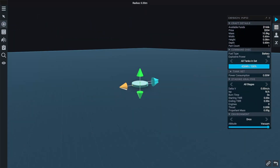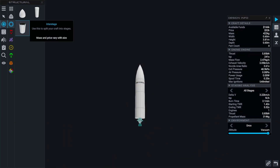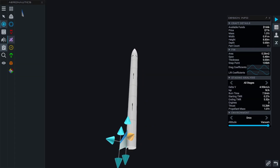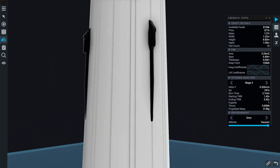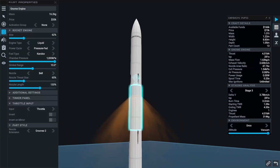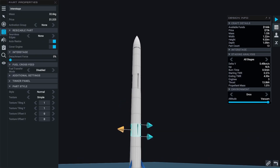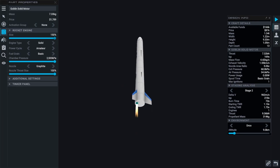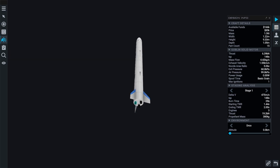Let's go with a three-stage rocket this time. We have a small vacuum-optimized liquid-fuel upper stage. We have a second stage with liquid fuel as well, optimized for approximately 10 kilometer height. And last, we have a solid-fuel first stage to lift us up to those 10 kilometers.